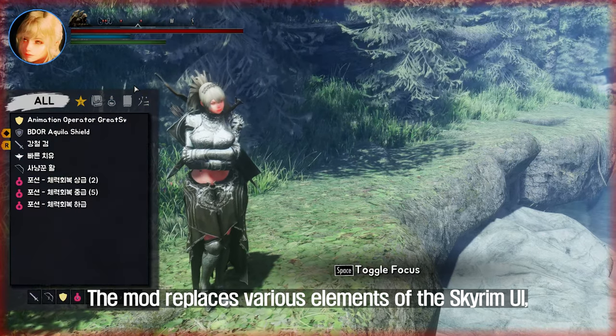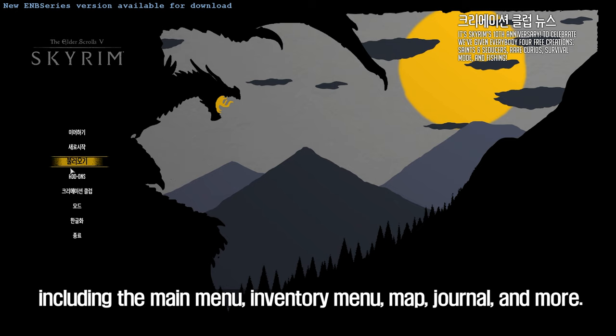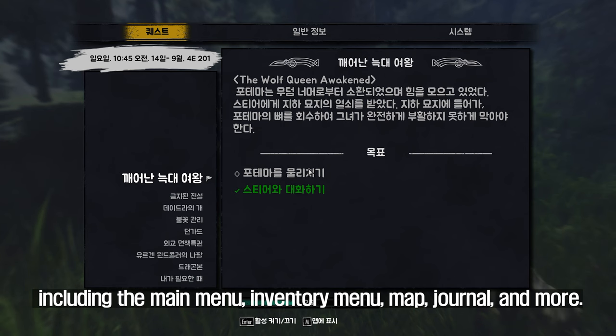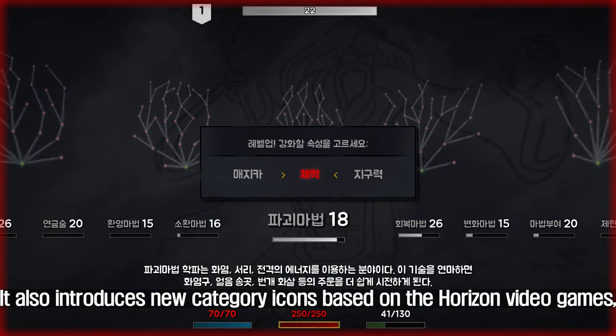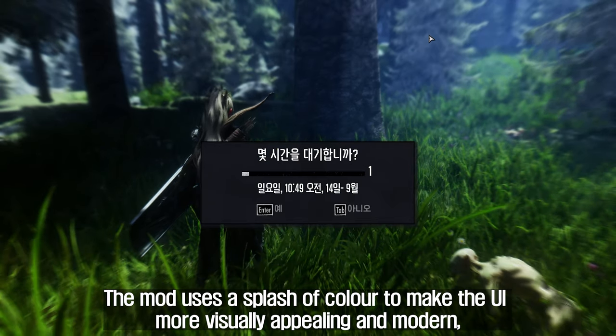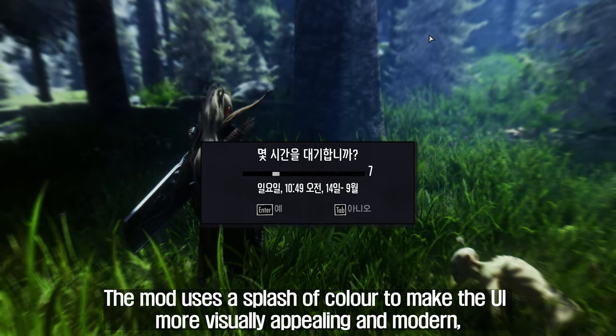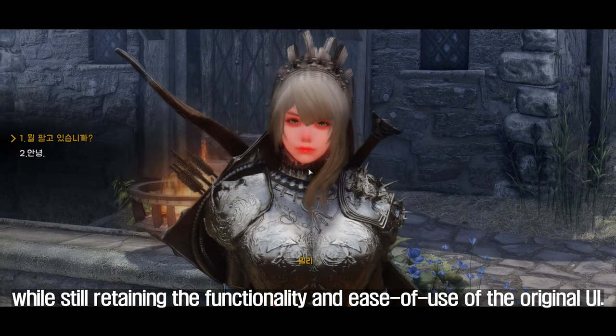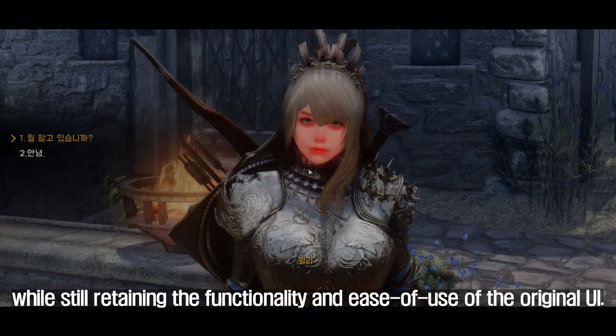The mod replaces various elements of the Skyrim UI, including the main menu, inventory menu, map, journal, and more. It also introduces new category icons based on the Horizon video games, which give the UI a fresh and unique look. The mod uses a splash of color to make the UI more visually appealing and modern, while still retaining the functionality and ease of use of the original UI.